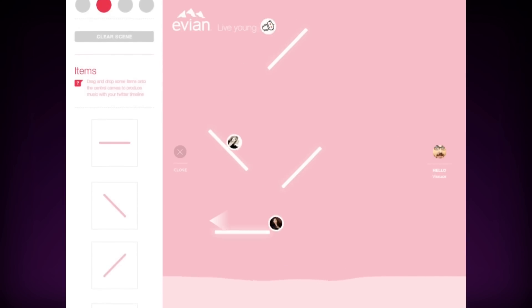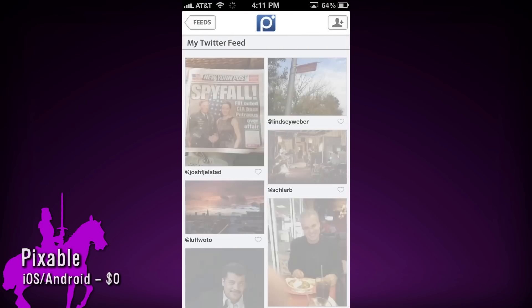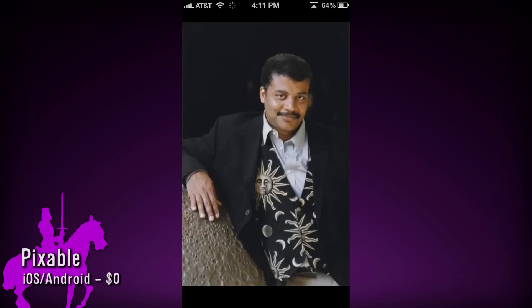Another cool way to interact with your digital social life is with Pixable, an app that takes your Facebook, Twitter and Instagram feeds and filters out everything but the photos.